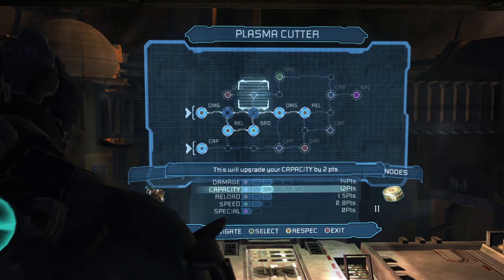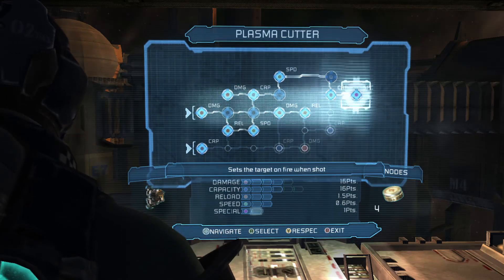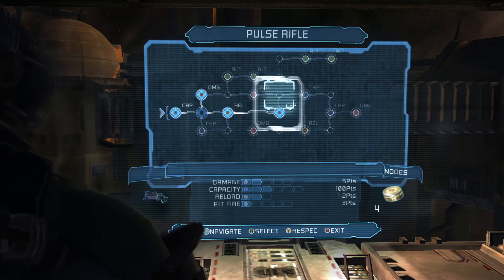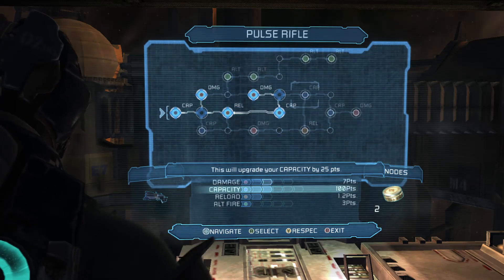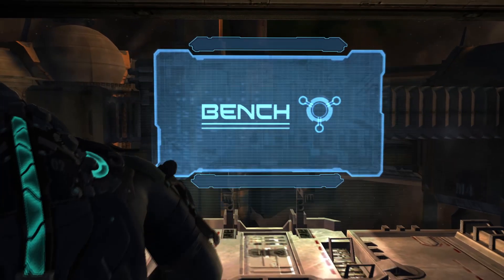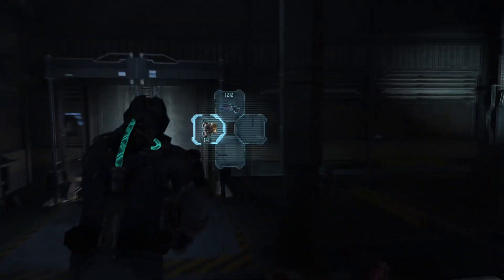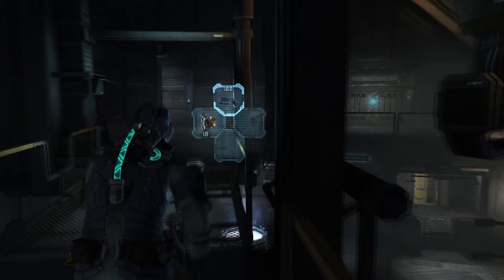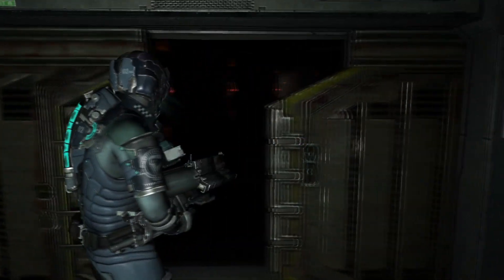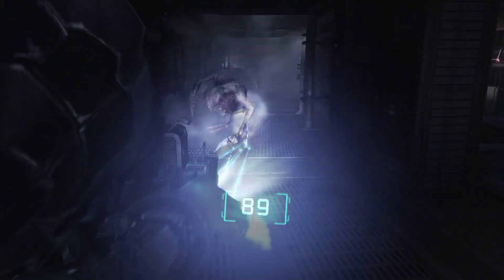I ended up upgrading my Plasma Cutter all the way to the Special variant. The reason I want the Special is mainly because of the fire element that comes with it. Whenever you get the Special upgrade, you get the fire attachment — it has a burning effect whenever you shoot enemies. It does a little more damage over time to enemies, which is nice to have. On top of that, if an enemy dies instead of stomping them, it'll actually just burn them down.